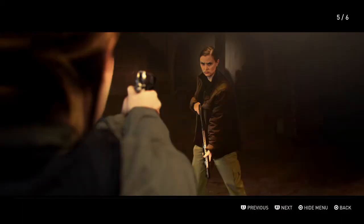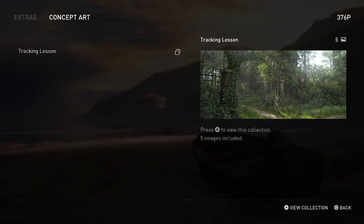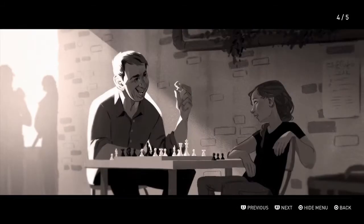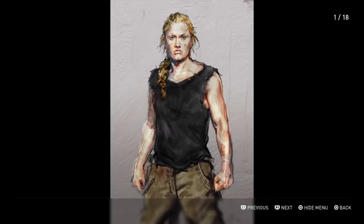Oh that's when Ellie kills Mel — that's so crazy. Good old Joel — or is that Joel? Looks like Joel, looks like Jesse, looks like all of the above, looks like a mix between Joel, Jesse, and Tommy. This is the introduction basically to Abby's part with her dad. Oh that's when she finds her dad dead — oof, cry about it.